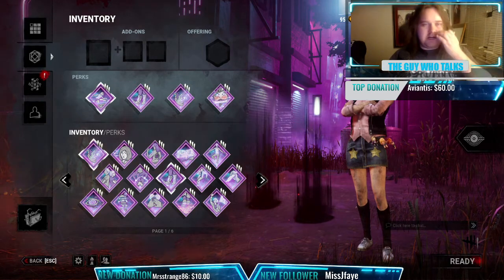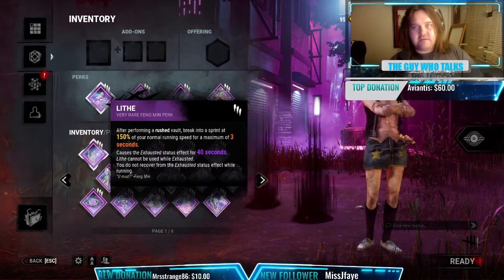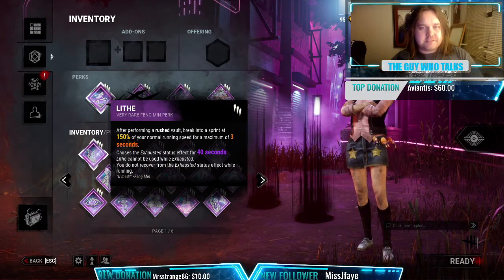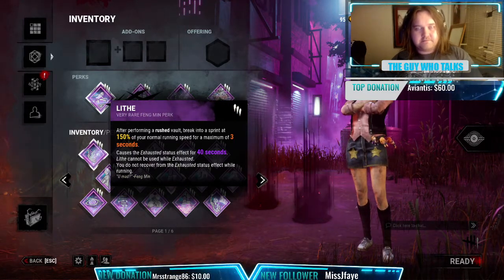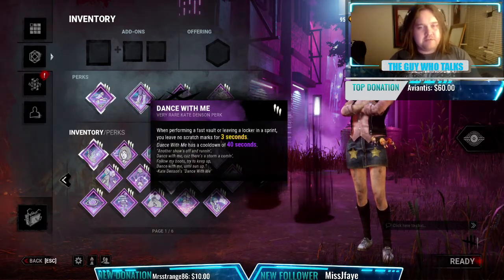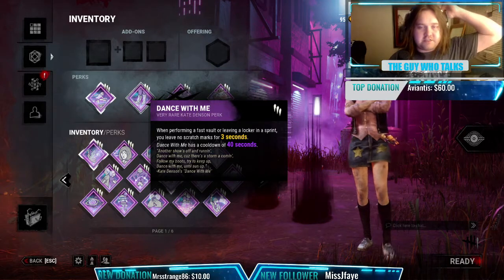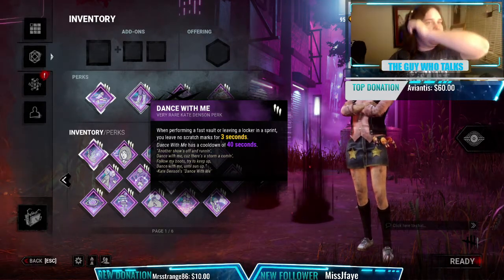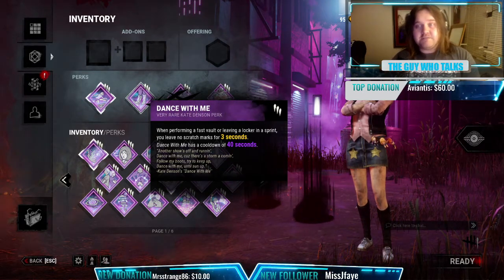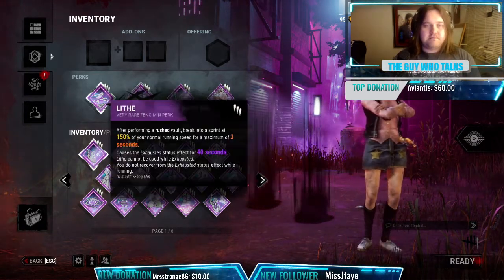I didn't explain the Lithe and Dance with Me combo yet. With Lithe, when you do a rushed vault through a window — holding shift — you get a 150% speed boost for three seconds, which is already powerful on its own. Tie that with Dance with Me: when performing a fast vault or leaving a locker in a sprint, you leave no scratch marks for three seconds. So whenever I fast vault a window or pallet I get a 150% speed boost and no scratch marks for the exact same duration.